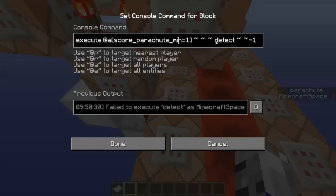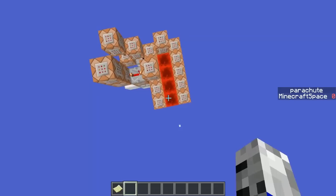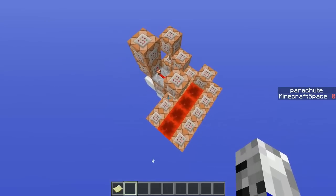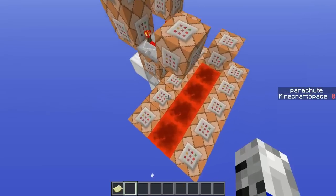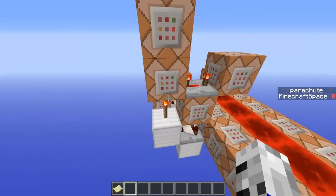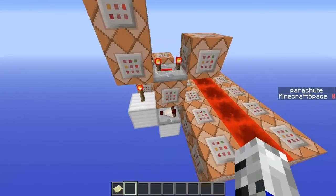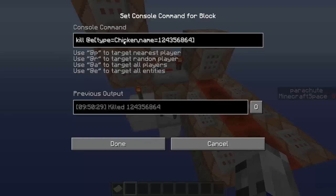I'm executing on all players who have a parachute score minimum of one, detecting negative one under them for air. When I'm using the parachute and I'm in the air it will be on, but the minute I hit the ground that will turn off, which will turn on this torch and activate a series of commands.